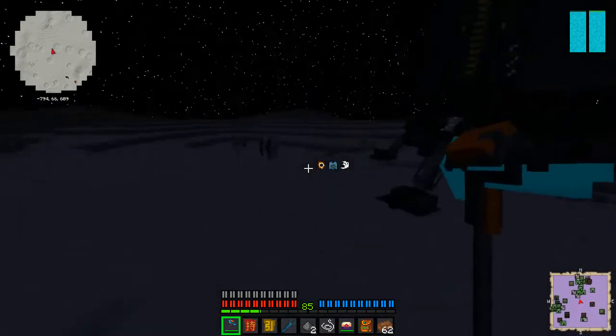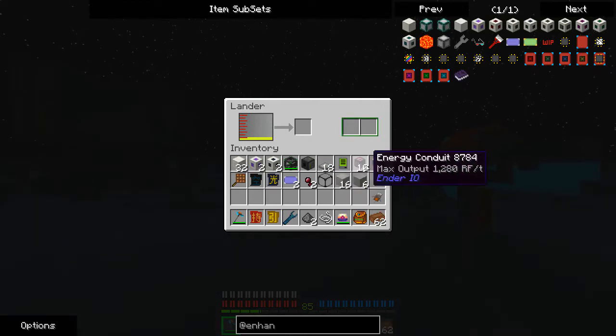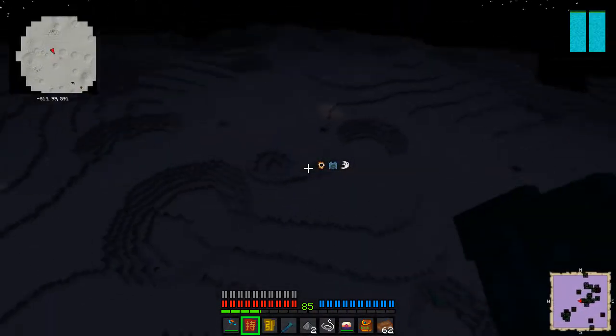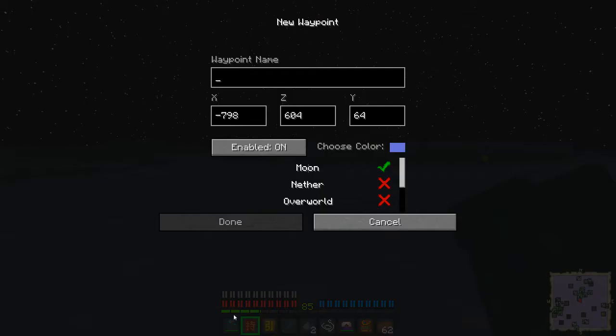I've acquired some of the terrain surface — moon surface. Crap. That fuel is considered lost. I should make a waypoint here. Luckily, waypoints paused the game.